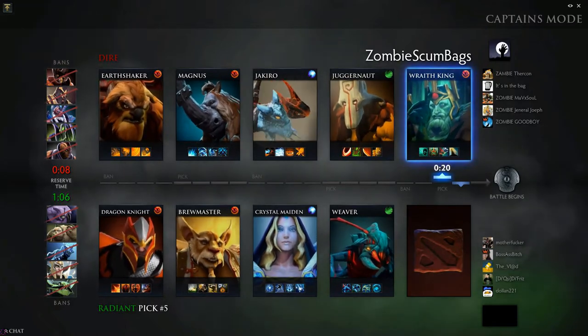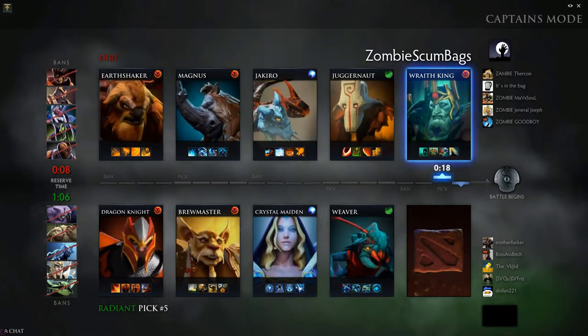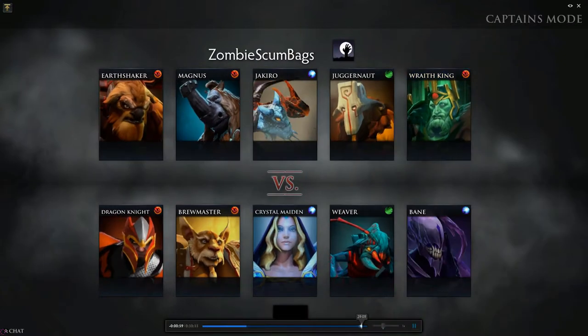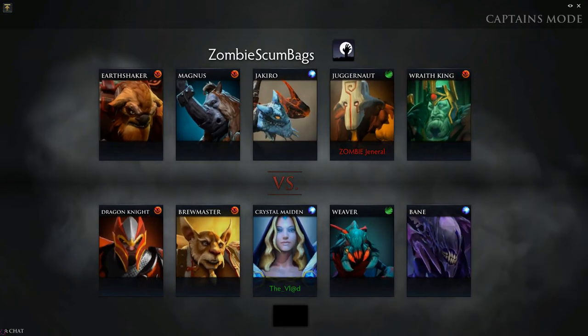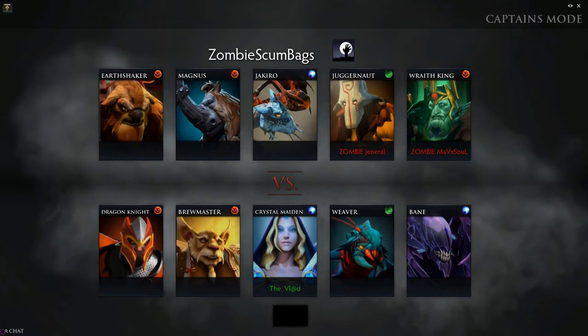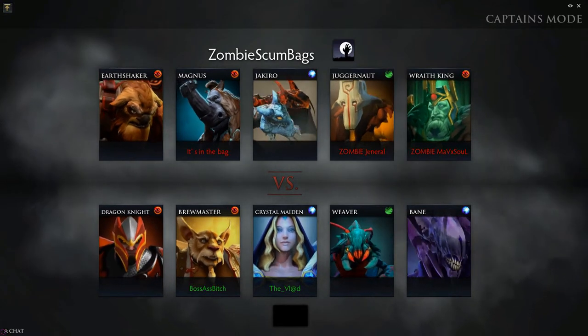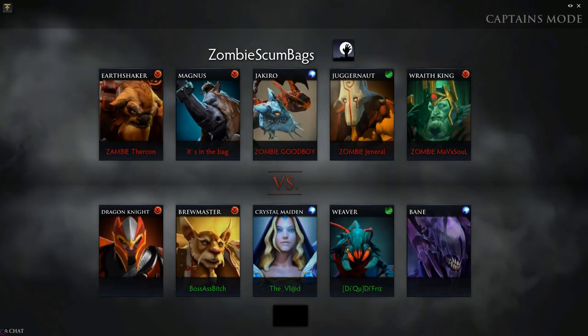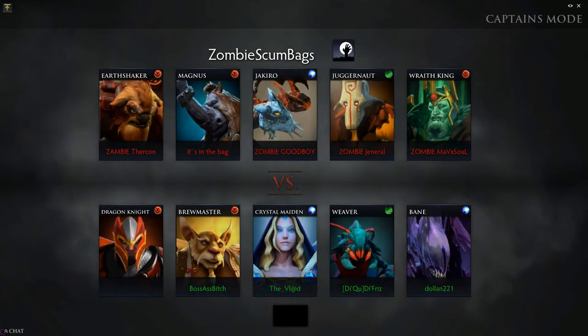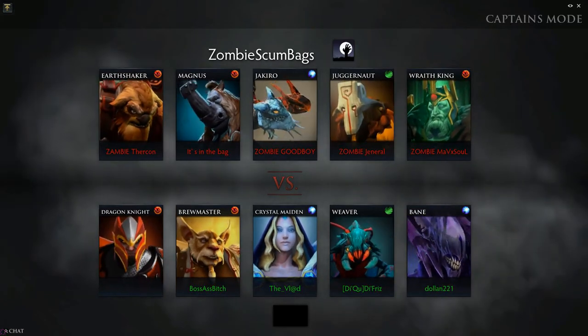The other two picks are the hard carry Wraith King, who is excellent in the late game, and Juggernaut, who also has a very good mid-game — great two carries to go along. Now you notice their team that they've picked: nothing particularly bad about any of the heroes per se, all common in the meta, but no strong teamfight.